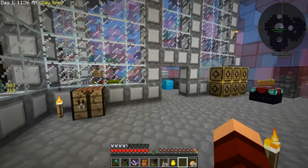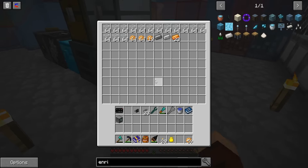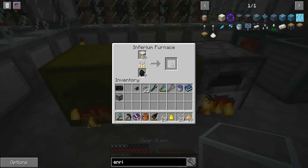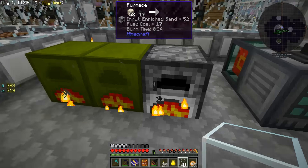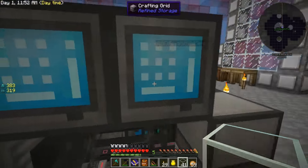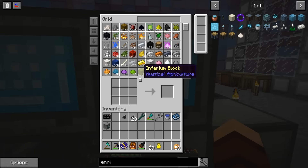Look — steel plates at the very end. Now I can put all kinds of ingots in here, like all the silver, some iron, and a little bit of lead. Steel — I'm just gonna dump them into the chest.